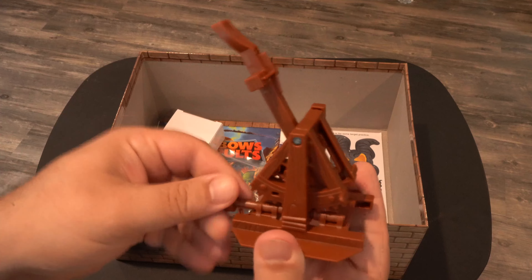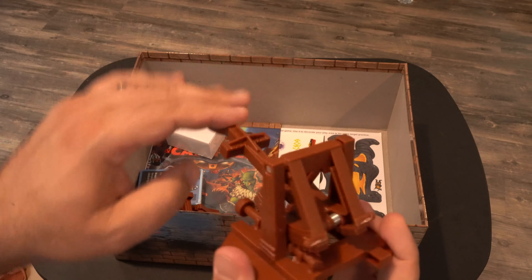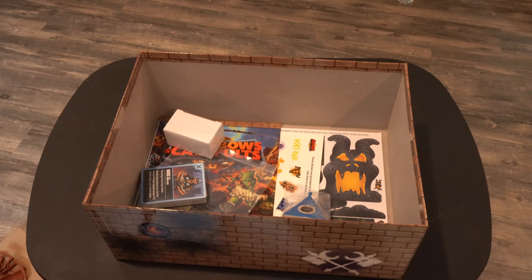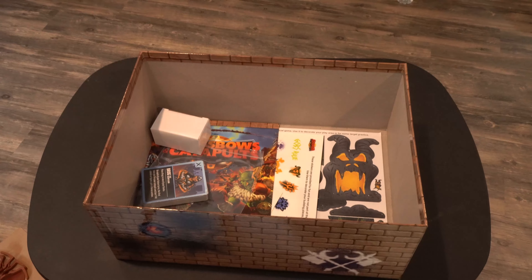And here are the catapults. Just like the crossbows, they don't require any rubber bands and they are spring loaded. They also have this adjustment dial — you can change the angle. I think that's very cool; the ones from the 80s you couldn't really aim that well, so this should be fun. And of course there's another one in there.